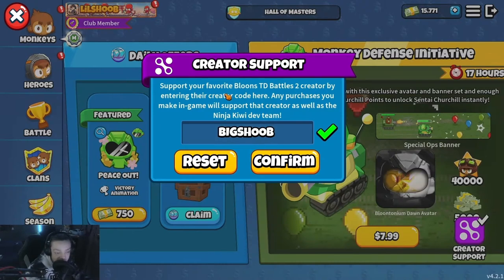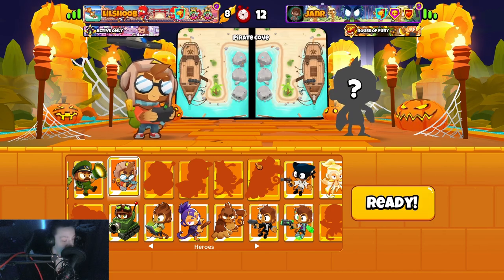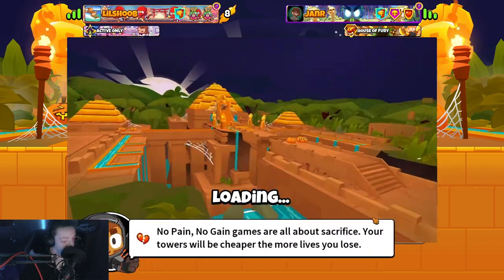We have a creator code now - go into the BTD Battles 2 shop, type in code 'Big Shoot' and it'll help out the channel. It means a lot, thank you all so much for the support. We're in an 8-win streak by the way. Pirate Cove - I think I'm still gonna bring ET here, not gonna lie.